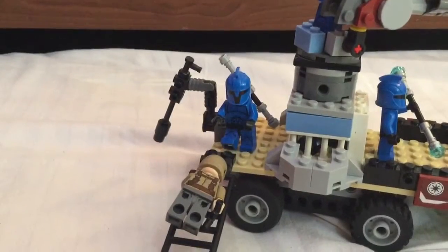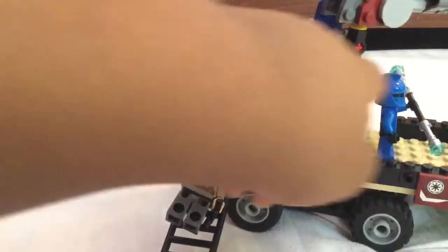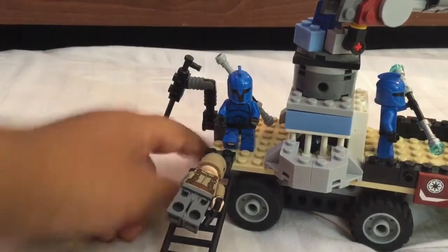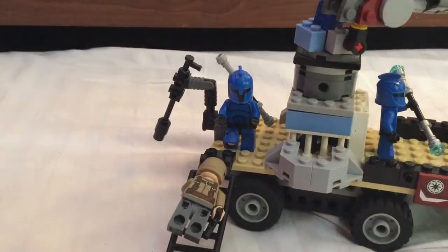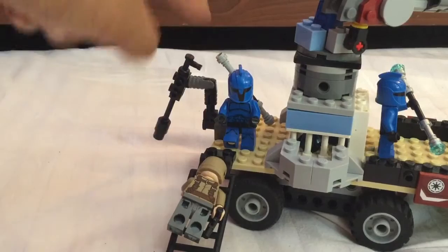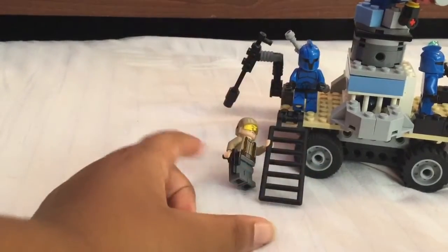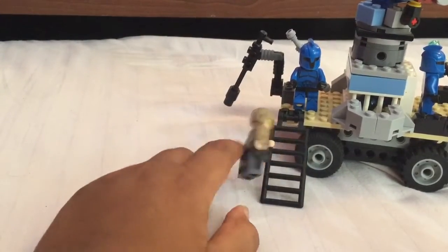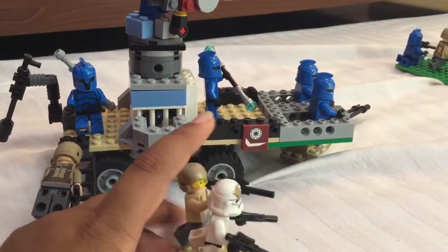Back here we have this cannon and another guy with an electric staff — he was guarding the prisoner and manning this cannon, but now he's going into the battle. His electric staff is off and he's kept it behind him as he heads down. There's another guard guy coming down the ladders to join the battle. Up front there's another guard with a rifle and a commander who are also going into the battle.